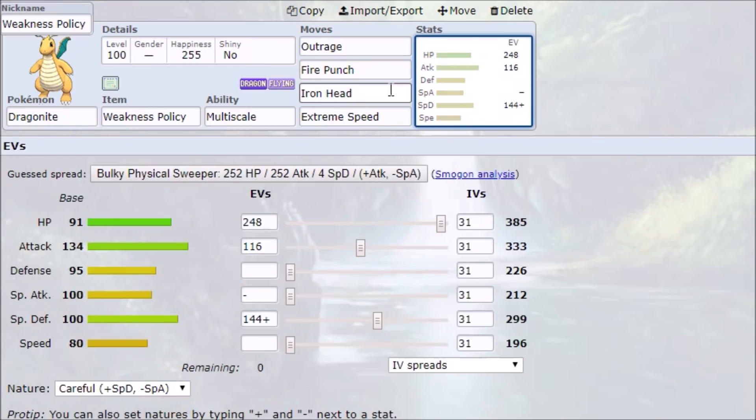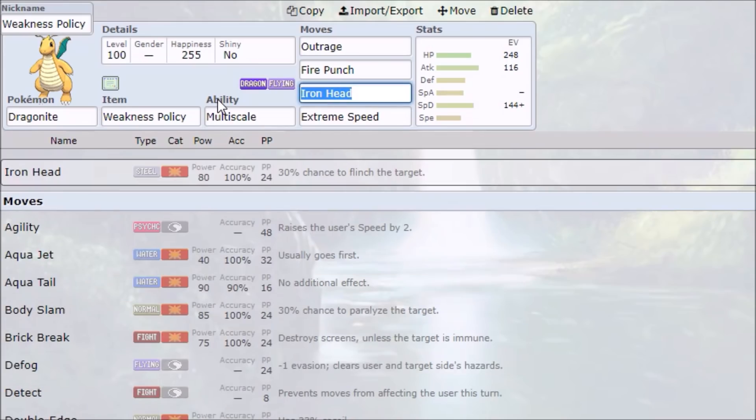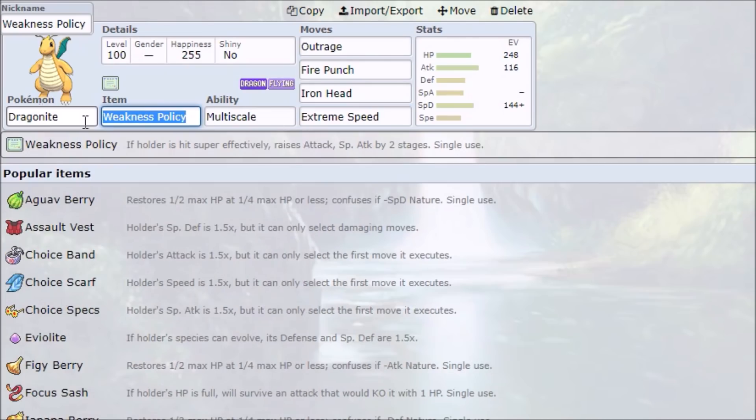This is Weakness Policy Dragonite. I like this set because it bulks an Ice Beam from Modest Specs Greninja and you can KO that back with Iron Head. This also works against fairy types like Mega Gardevoir. Fire Punch is on the set to hit steel types like Ferrothorn, Outrage because you're Dragonite and you click Outrage, and Extreme Speed because it's super nice to finish off things at plus two.